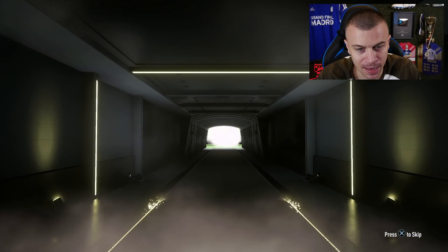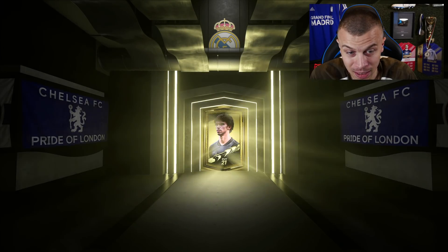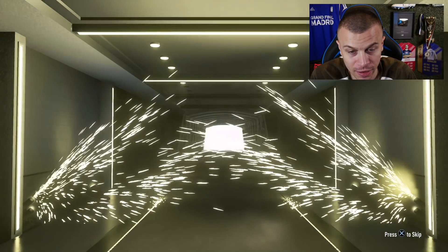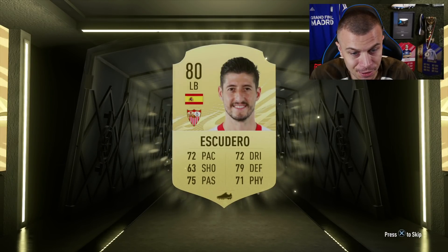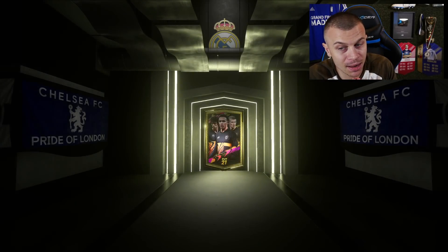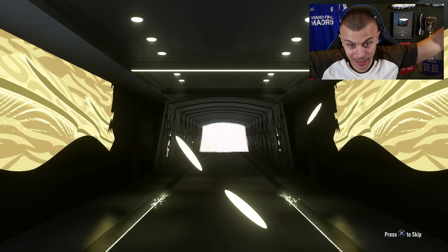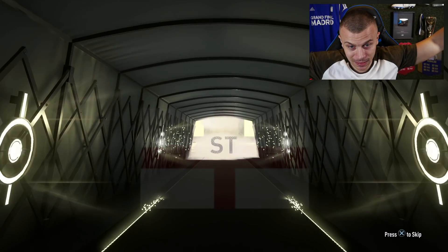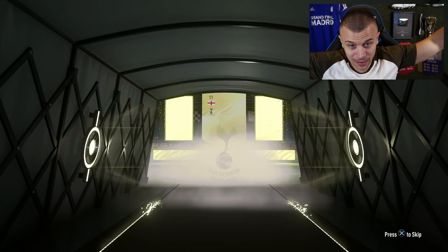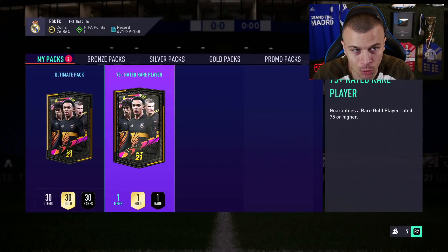Premium gold pack — I don't expect anything out of that. Jumbo Gold 26 pack. I expect a walkout out of the 125k pack. And that's an 80-rated left fullback. Pack number 3, we've got the 75-plus rated rare player pack. Maybe this one is gonna be a good one. That's a walkout — England striker. Hurricane, 88 Hurricane.